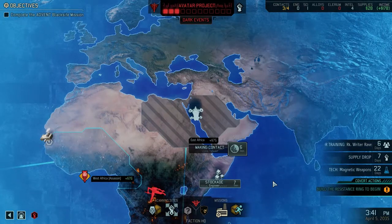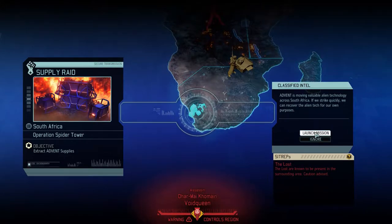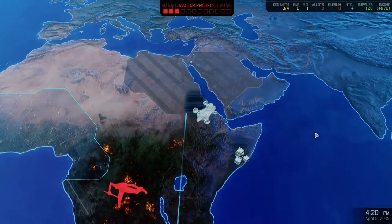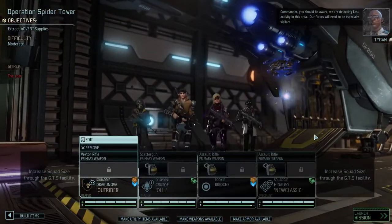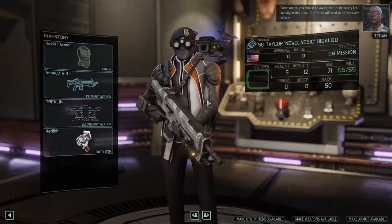Hello and welcome back to XCOM 2, episode 4 with Lozenger the Mad. We're going to try and steal some supplies, setting course for the South African Sector. Commander, you should be aware we're detecting lost activity in this area. Our forces will need to be especially vigilant.